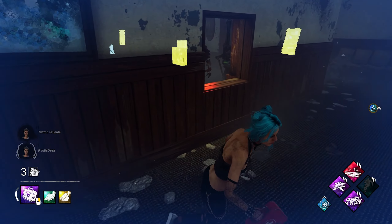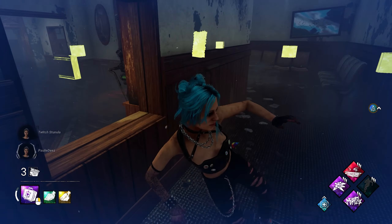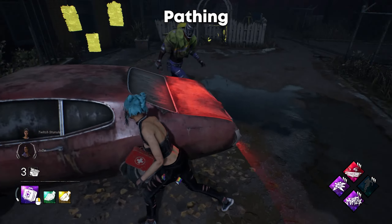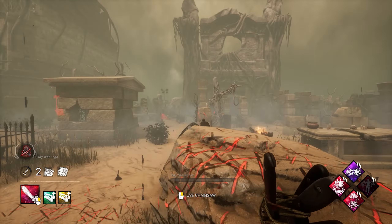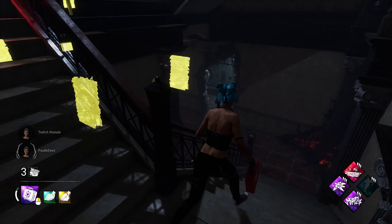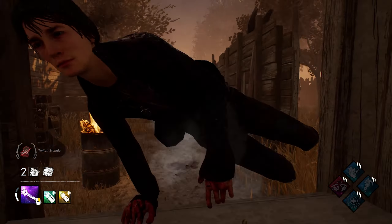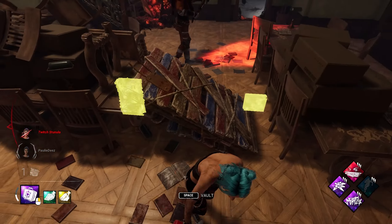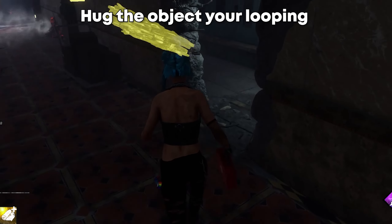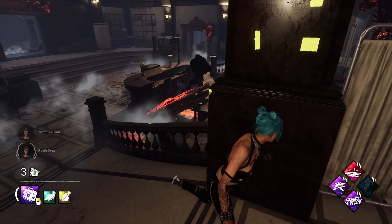Let's talk about pathing — how efficiently you're looping certain structures. Are you hugging objects closely enough that when looping you're making it to the pallet as quickly and efficiently as possible? Or are you going around objects too loosely and giving the killer an easy hit? If you were hugging the object closely, you could make the pallet more consistently.